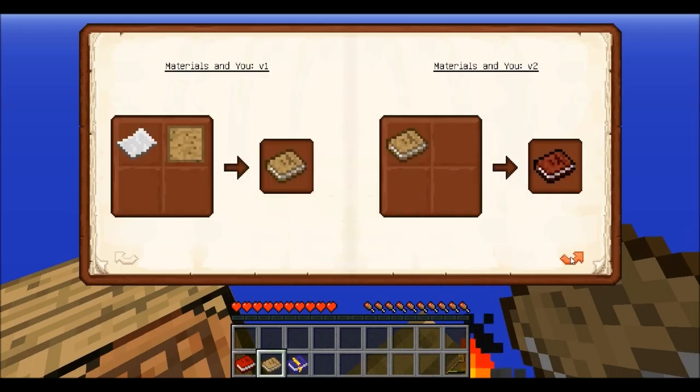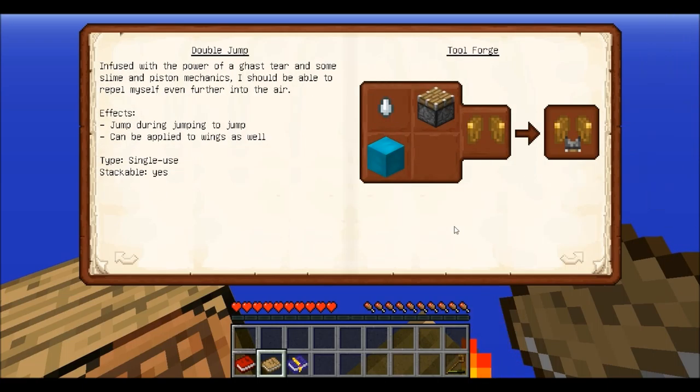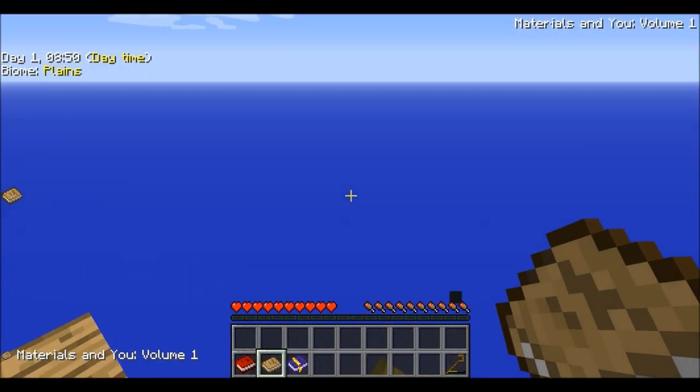I didn't make the smeltery — I just used high tier items that did not require the smeltery to make my stuff, and it was pretty good. Made an amazing thing with some add-on mods that allow you to use electricity and stuff. Double jump — interesting. Jump during jumping to jump, can be applied to wings as well, single use. Auto repair — I love auto repair, it's pretty good. I'll probably have problems getting moss in this pack.